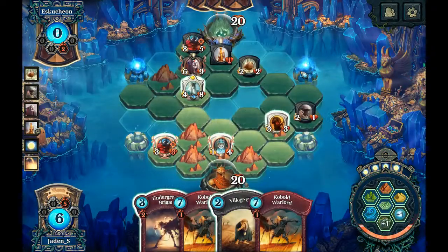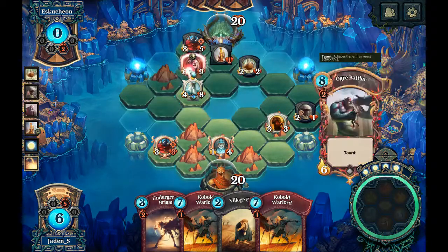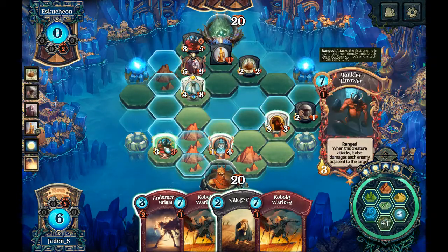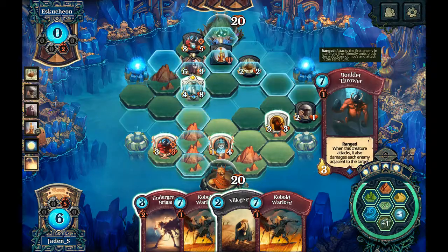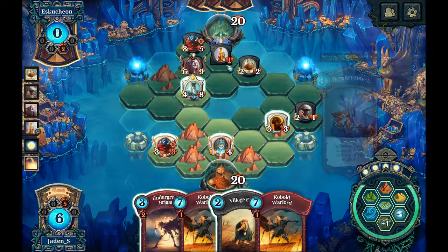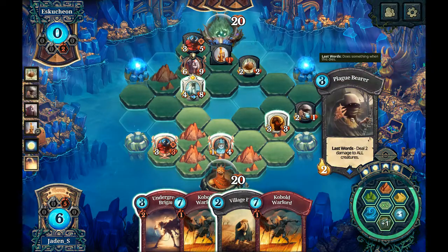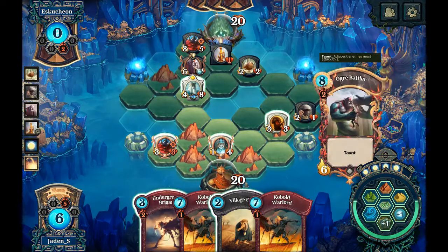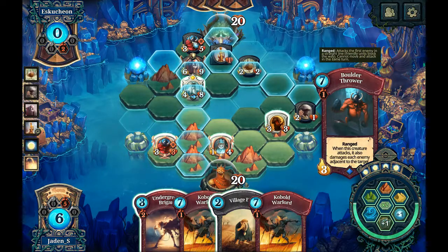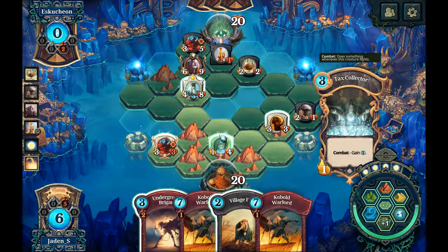I've got a kobold warlord there. You can't move right? I could just attack with you — do I do that, or do I hold off? I think I might hold off. Move this over here so that if he does do the attack with that, he's gonna attack with both of those ones — that will deal two damage to all creatures. Can I make that work to my advantage? I think I probably could. So I would take out that, get him down — that would keep that alive. In that case I would not want to move this guy over.